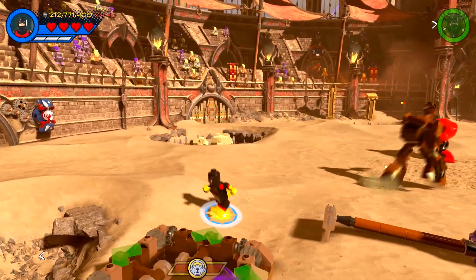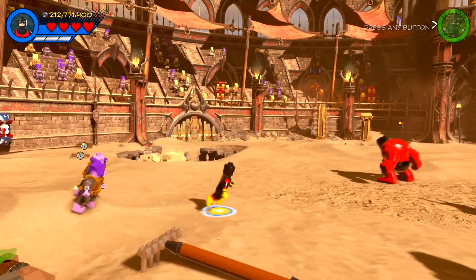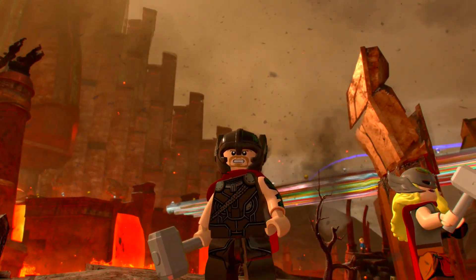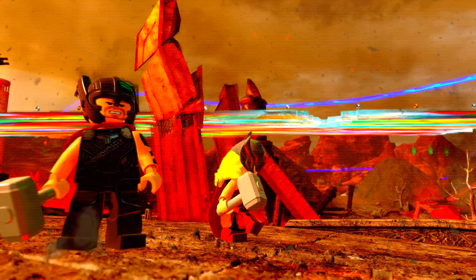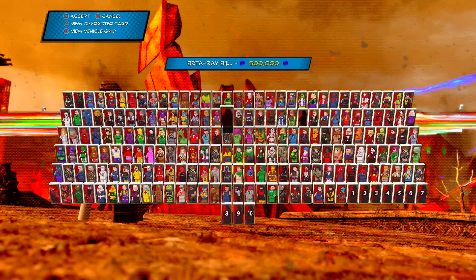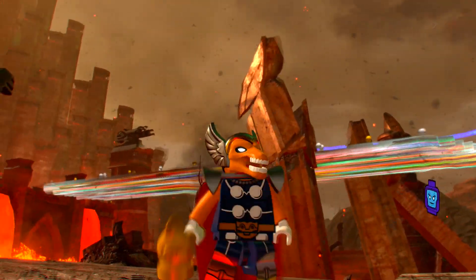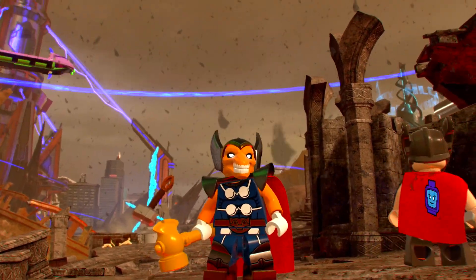We've got Beta Ray Bill — people are gonna be stoked for that! So let's check him out. We unlocked Beta Ray Bill, let's go ahead and grab him. Very excited about this. It looks like he's gonna look a lot cooler. 500,000 studs, though — not that it matters to me.